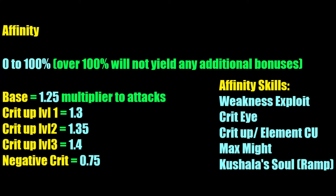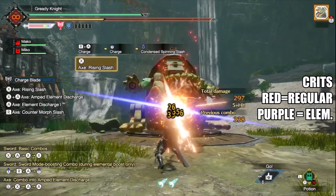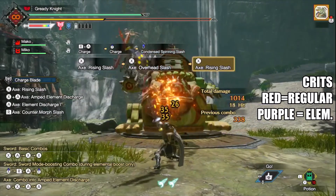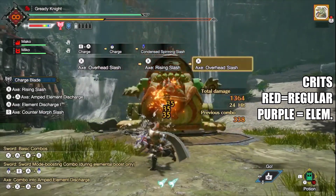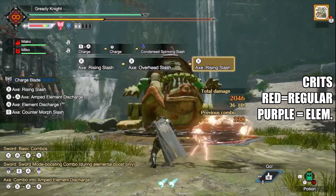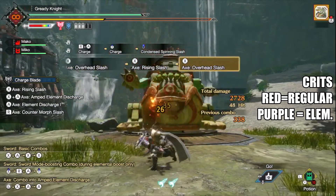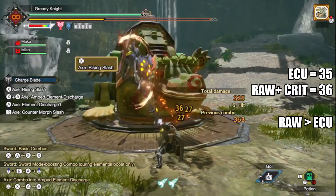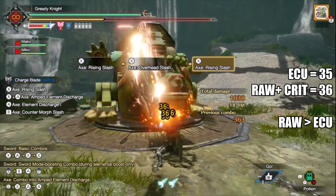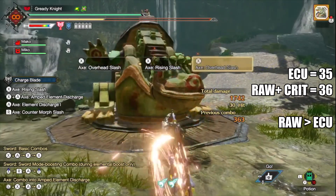Weakness Exploit and Crit Eye are the notable affinity skills. Element damage cannot crit by default, only applying crit damage as part of the calculation if you have Element Crit Up as a skill — the modifier applies a 40% boost to elemental damage at level 3. However, there is supposedly a hard cap to the element damage, forcing crit damage to apply a smaller boost than it should. Element crit damage is inferior to regular crit damage across the board, so you should never commit to element crit boosts in base Rise. If it becomes meta in Sunbreak, I will mention it in any future guides or armor set videos.